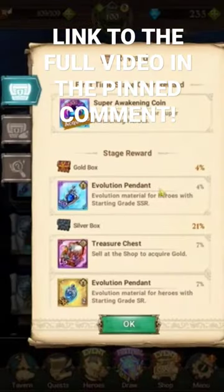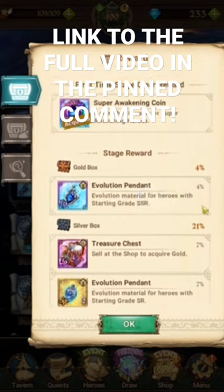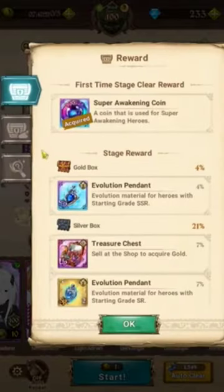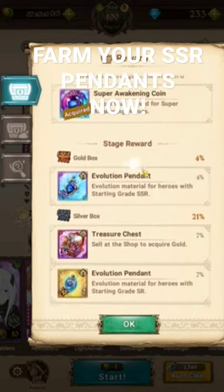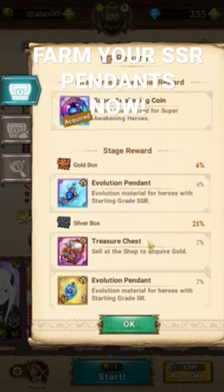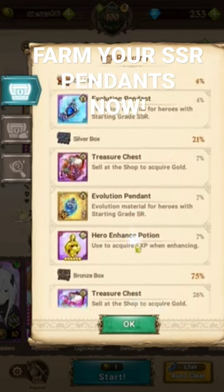Go to the Draw Stage — this is where you're going to have a chance of actually farming the SSR pendants themselves. If you have a ton of Spire stamina, you're going to be able to farm this and get a ton of SSR pendants. There's a 4% rate for the gold box, and you get a guaranteed SSR pendant in the gold box if you do drop one.